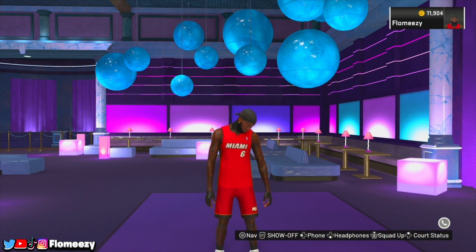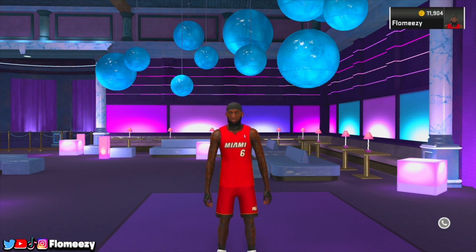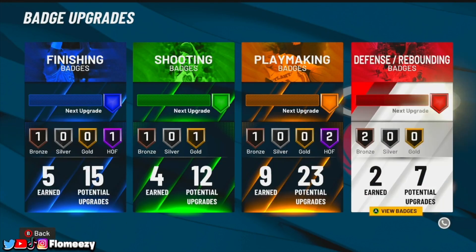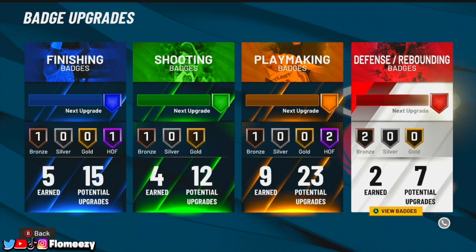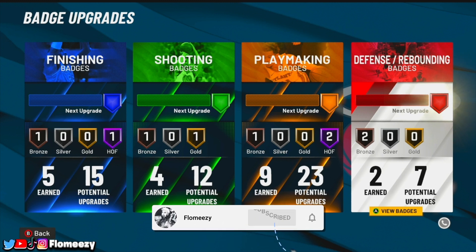A few months back I did make a LeBron build video, but this build is even better than that last one I made. As you can see the badge spread over here, you get Hall of Fame finishing and Hall of Fame playmaking badges — it's very spread out. You have a bunch of shooting, playmaking, finishing, and good defense, and you have a max wingspan so you'll be able to play good enough defense to get a lot of stops. Make sure you like, comment, subscribe and turn on post notifications before we get into the MyPlayer builder.